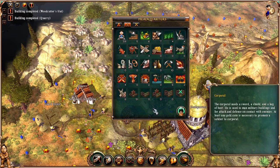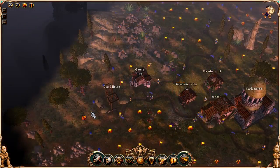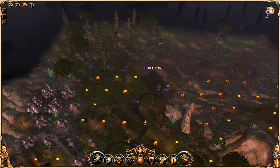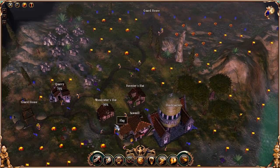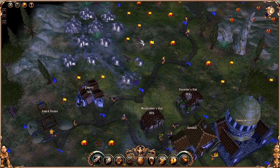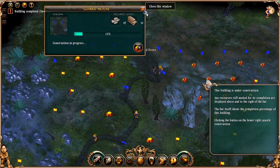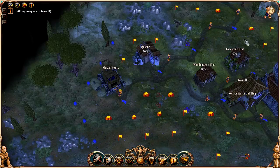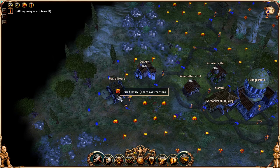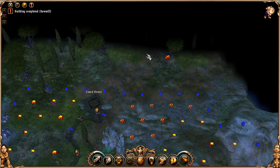Let's see, we have 51 privates. It looks like all the materials are out, so all we have to do is just wait for them to expand — wait for the area to expand that way and up here.